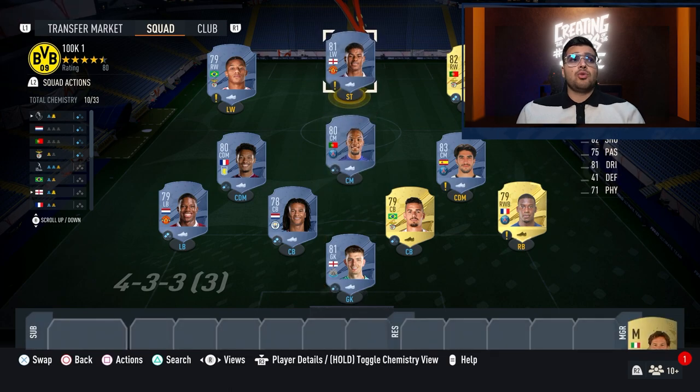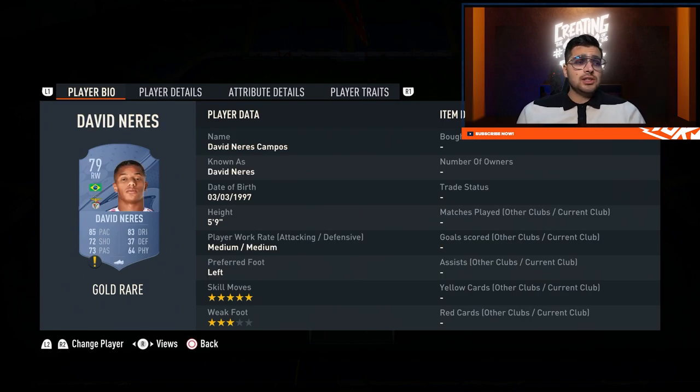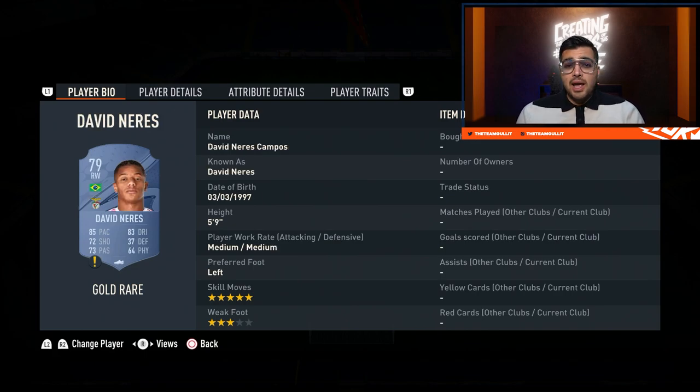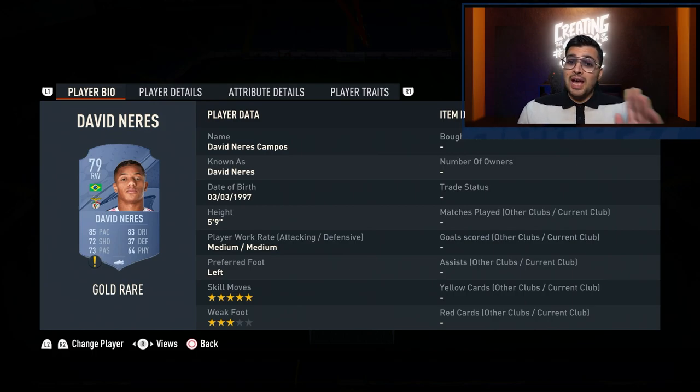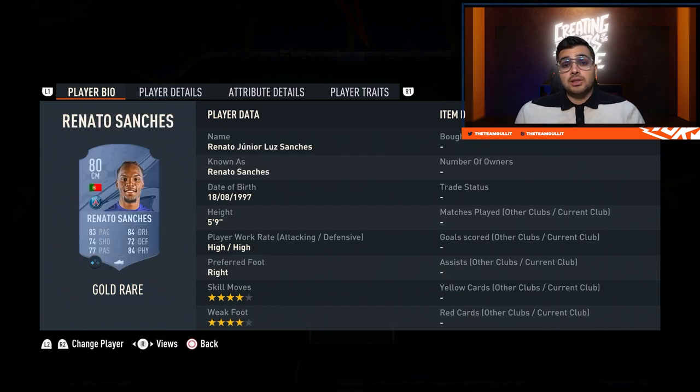Moving on to the 100k squads. Starting off, Rashford would be changed to a striker position, Neres switched to the left side — this is a team with five star skill moves for players who like to do skill moves. In online play you always want to be able to surprise your opponent, so skill moves are heavily needed even if you don't always use them — that's why these squads cost a bit more. Rafa is a fairly decent option, probably as a right mid. The shooting stat doesn't really matter right now so he could even play up top.